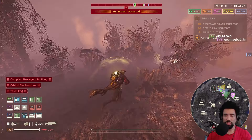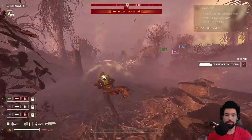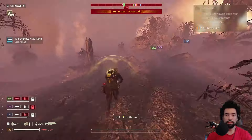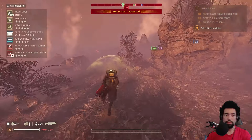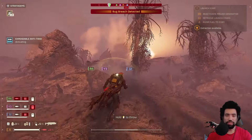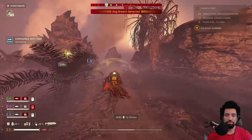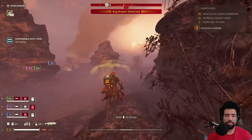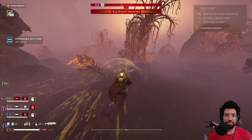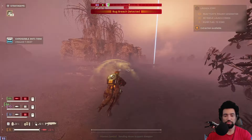I think we're pretty much done with this map — we can get the freak out of here now. The thing with EATs is that they respawn or resupply every 60 seconds, so you might as well just throw them down, because if you wait to throw them down, then you're just going to have another one by the time you waited that long.